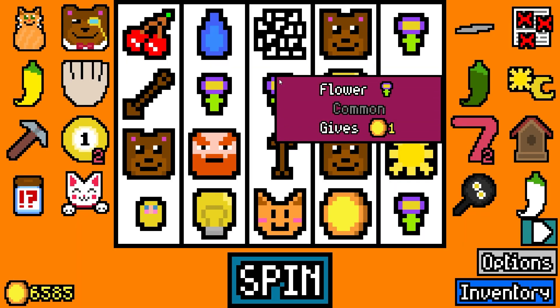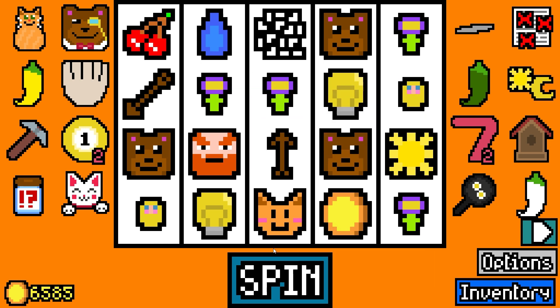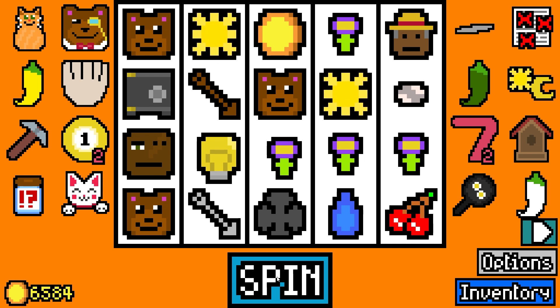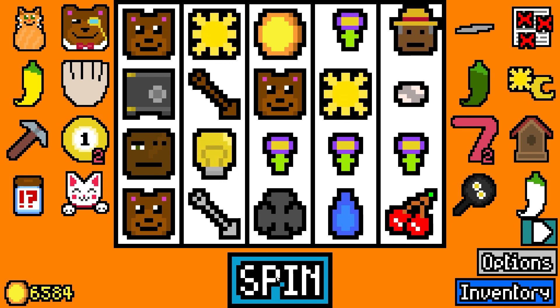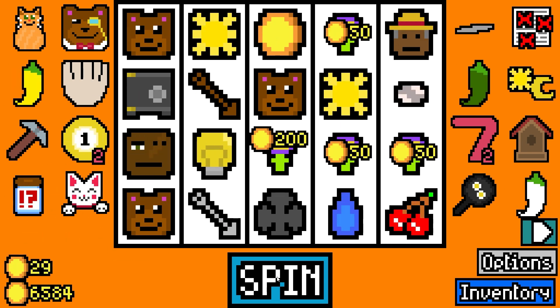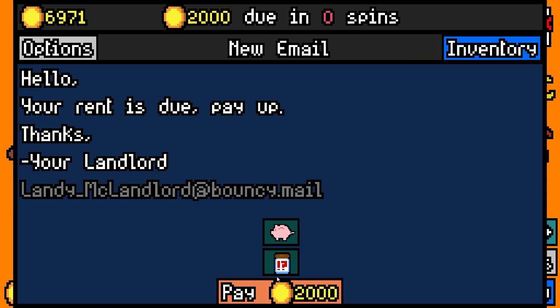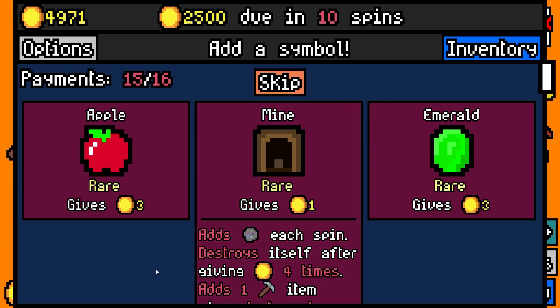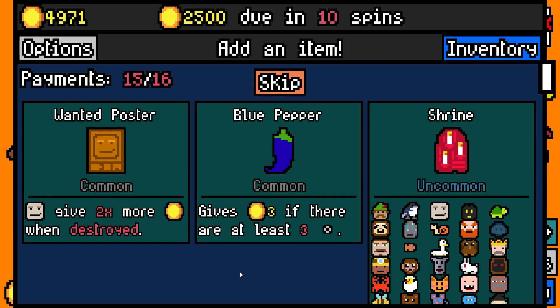Being able to delete symbols would kind of ruin an aspect of the game, since it tries to punish you for not making smart decisions. But flip side, it punishes you for trying to make smart decisions in the very beginning of the game. It's this uncomfortable middle ground where you're not quite capable of standing on your own, and so you have to pick garbage.